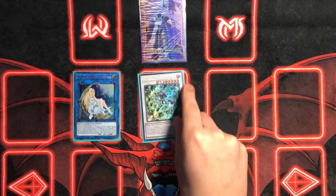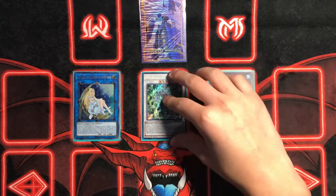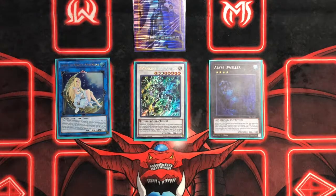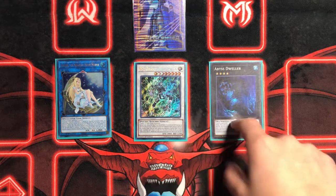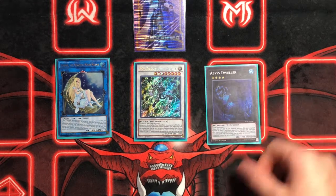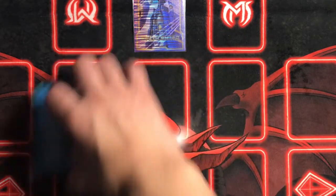We're playing one Omega and one Abyss Dweller. Why not play more Omega? Because you send it with Punishment and never really make it. If you want to make it, you have to play Driver, and drawing Driver shrinks your hand to four cards if you don't have any Shaddolls. Abyss Dweller is just Abyss Dweller — shutting off the graveyard is always important in this format. That's it for the Extra Deck.